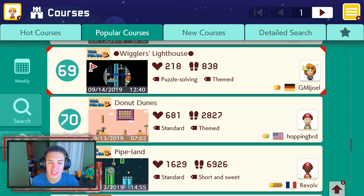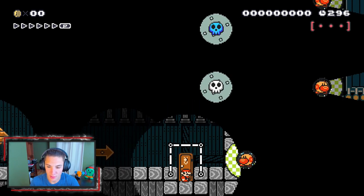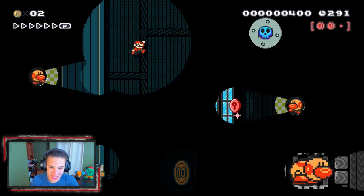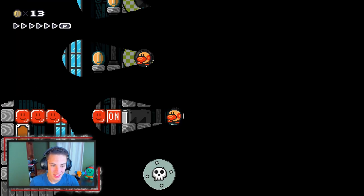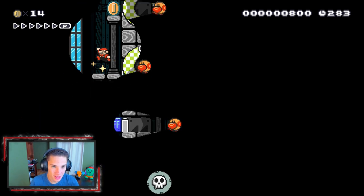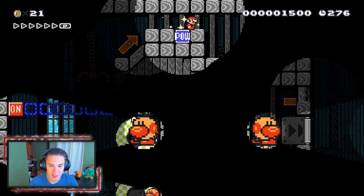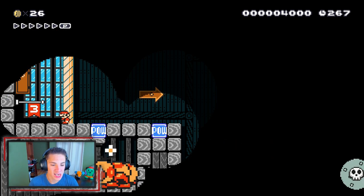Check out this course called 'Wiggler's Lighthouse' — it's a dark one where you can't really see much. I'm excited because I like the wigglers. The wigglers all got little headlights on them — too funny. We gotta grab three red coins. We got a raise blade we can't get hit by, hit the switch, and groove up. There's a pow box used for light — head through the door and checkpoint dance!